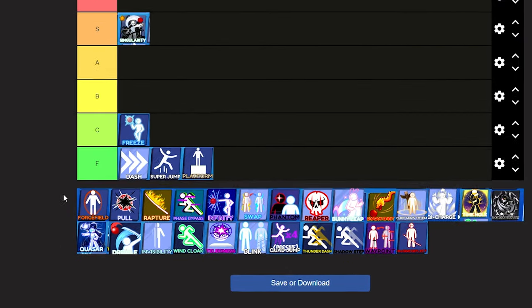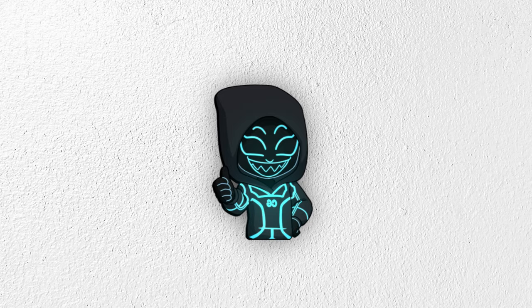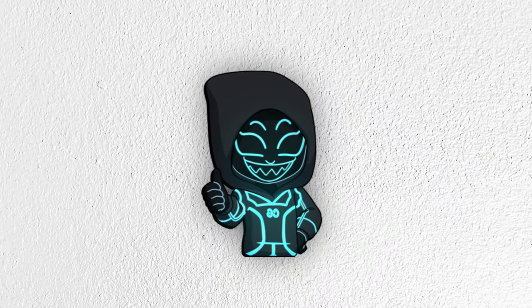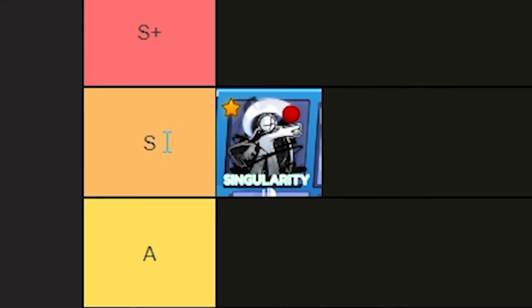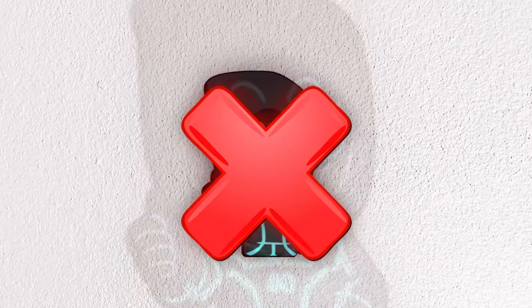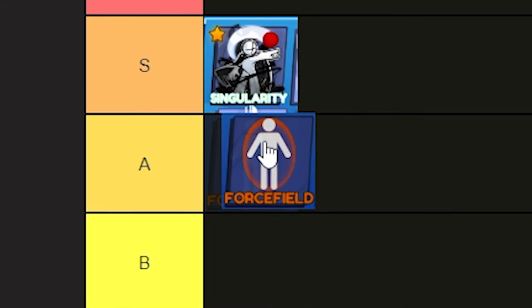The next ability is Force Field. This used to be my favorite ability for the longest time and it's still very good, especially maxed out — I still sometimes use it. It can stop every single ability, and if you use Force Field against Singularity, Force Field will win every time. But in general, I don't think Force Field is as good as Singularity, so we're putting Force Field in the A tier.